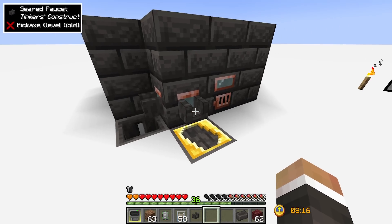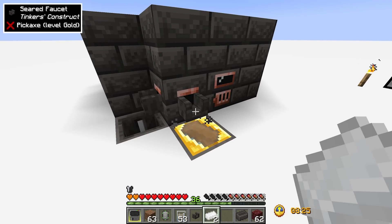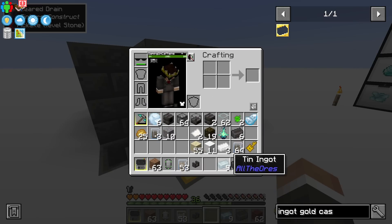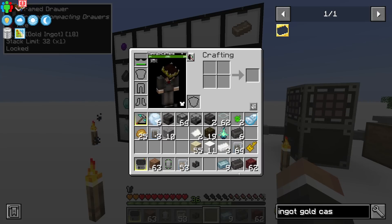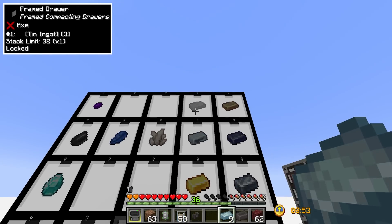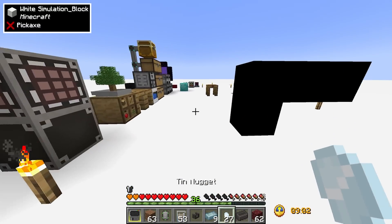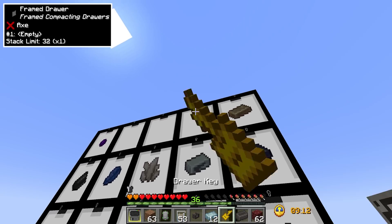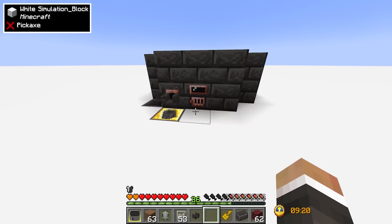Now we successfully processed all of our tin. Annoyingly, if you make a tin block and craft it down you get a different kind of tin. I found that I could craft the block-derived nuggets back into the correct form. So just make sure if you're processing tin — or probably a few other modded metals — you do it the same way every time.